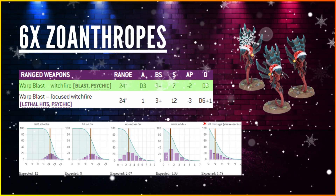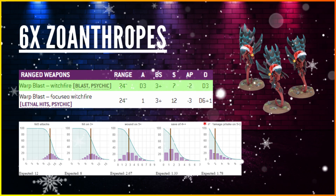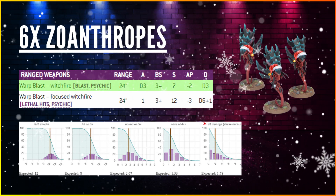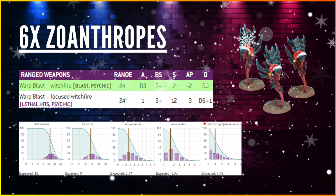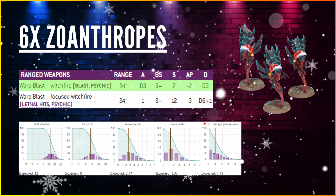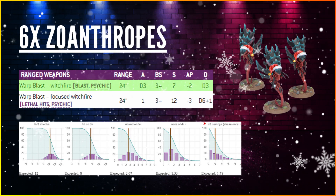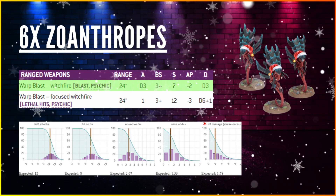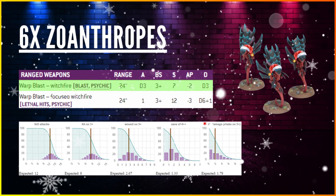Zoanthropes are another option worth investigating. With 6 Zoanthropes using the Warp Blast — d3 attacks each, hitting on 3s, Strength 7, -2 AP, 3 damage — you get about 12 expected shots, 8 hits, 2.67 wounds, down to 1.33 after armour save, then 1.78 after Feel No Pain, and that still needs halving. Not enough.